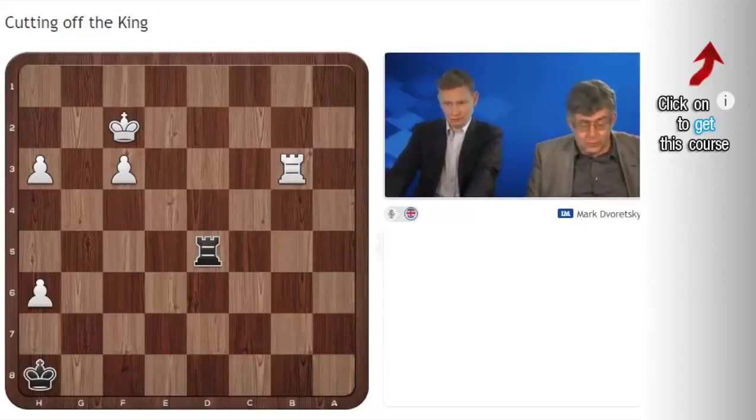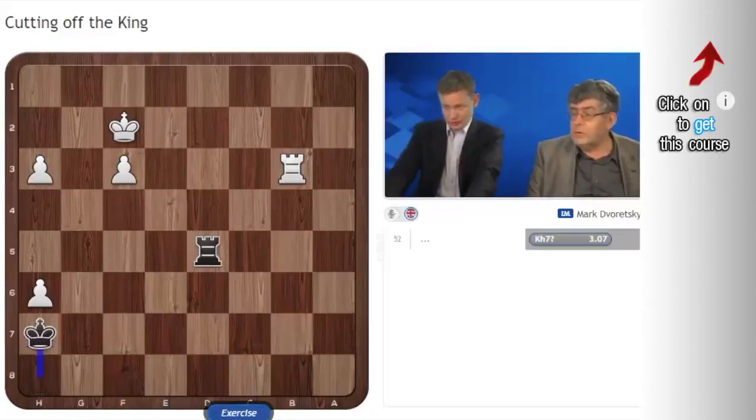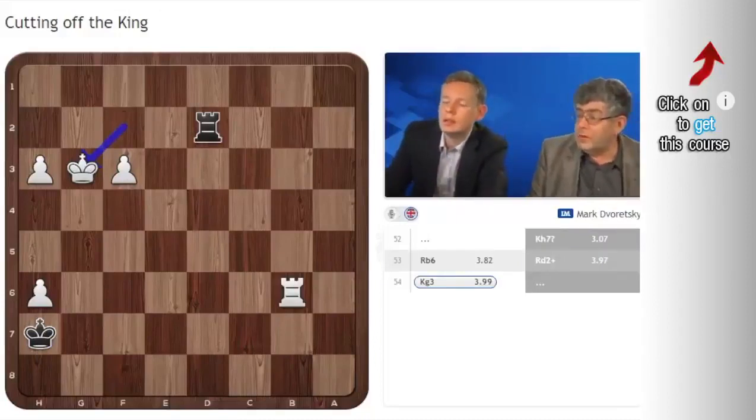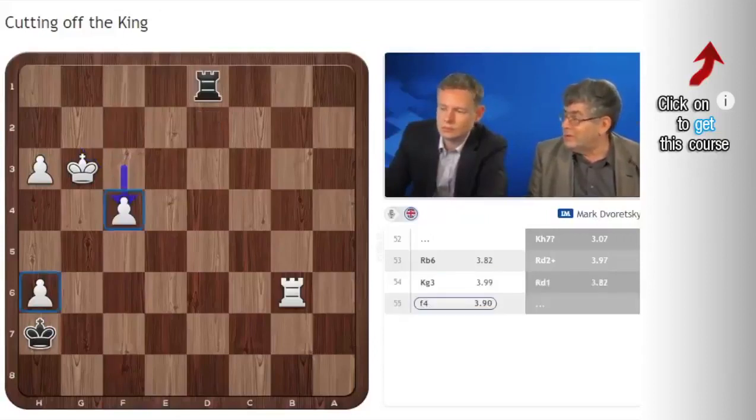First I'll show you what happened in the game. Black played very quickly — King H7. White protected the pawn with Rb6. He played Rd2 check, King G3, Rd1, F4, and he resigned. Because if White would have only F4 and H3 pawns, it would be a draw. If White had H6 and F4 pawns, it would also be a draw.